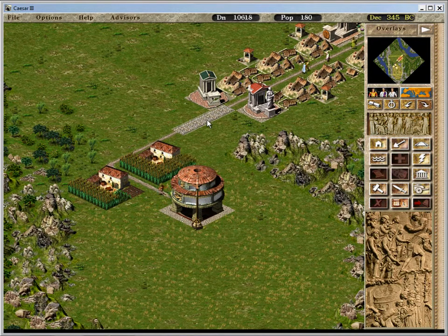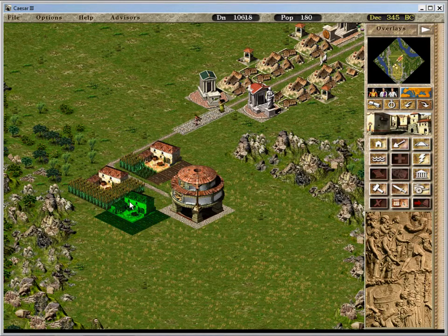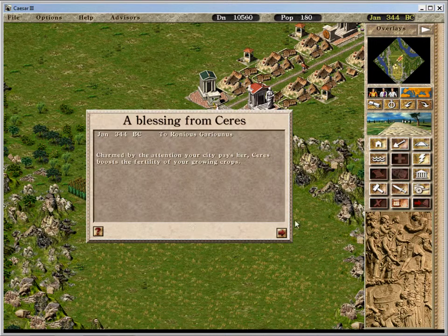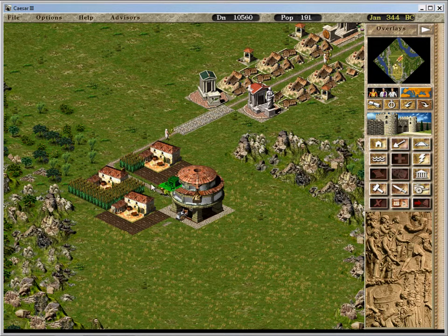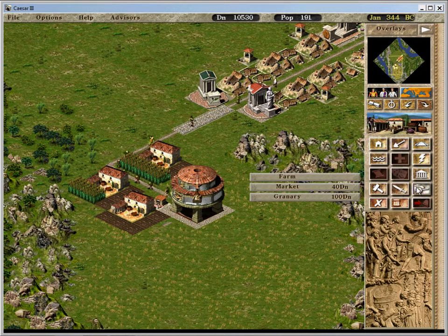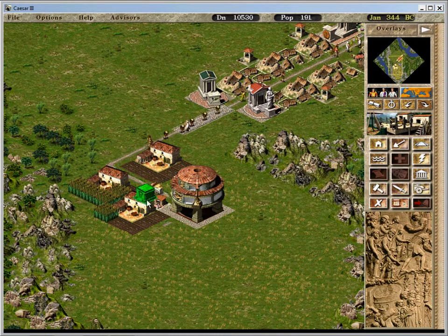Let's slow it down just a smidgen. Let's build a third farm right here — road access. I'll leave more in a little bit. We'll go ahead and build a prefecture and an engineer's place right here.